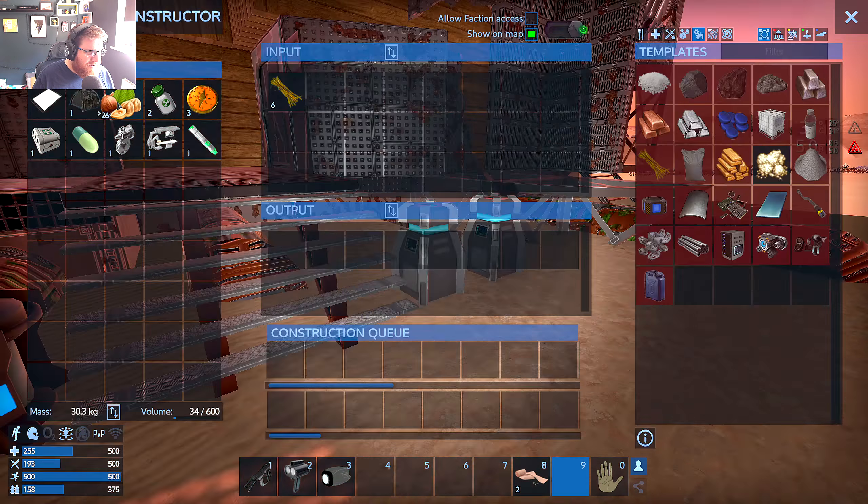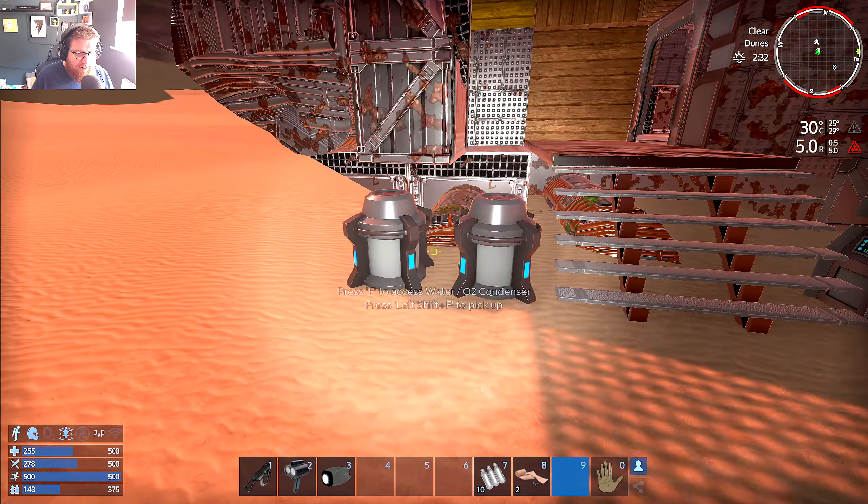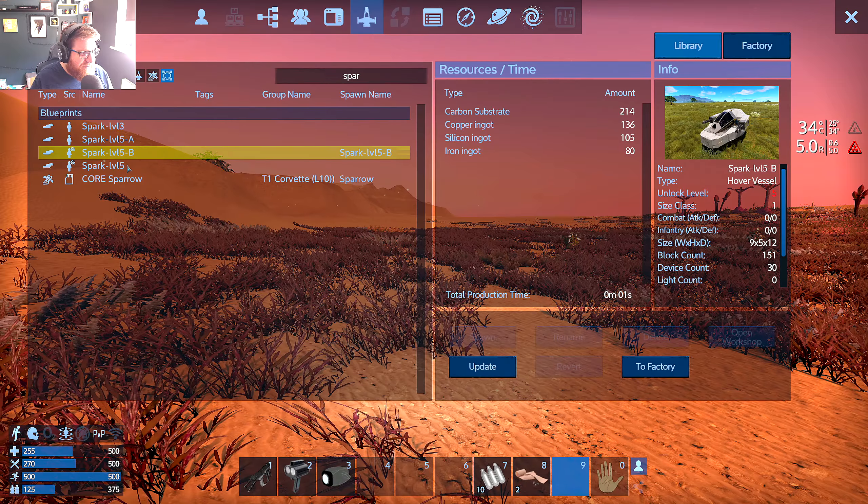We need a better way of getting around - there are lots of junk piles to check out. Hitting F2 to look up a blueprint - my favorite starting SV, the Bolt, requires 246 carbon, 170 copper, 130 silicon, and 88 iron. Carbon can now be made from crushed stone, which is fantastic. The other requirements are significant at this stage but achievable. We've got emergency O2 - heading back to the crash site area to dig up more resource rocks and try to build the Bolt.